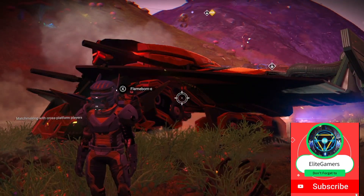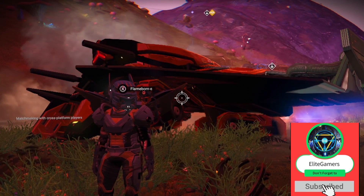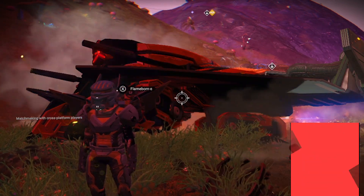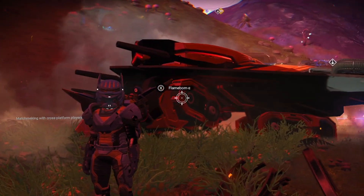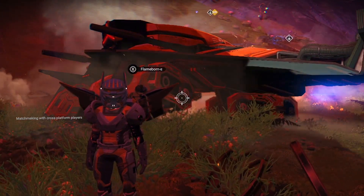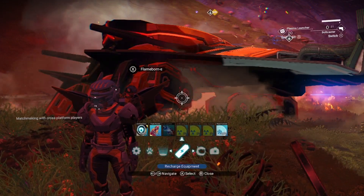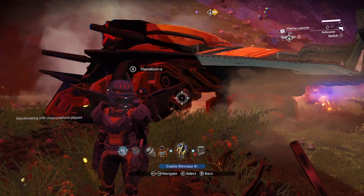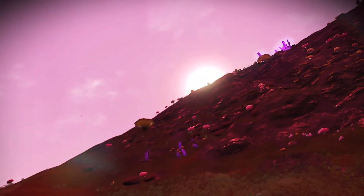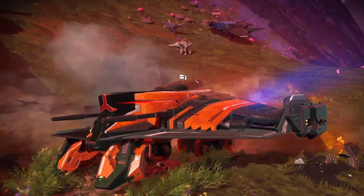Hello everybody and welcome to a quick video. This is a short video to explain an extremely quick method of jumping from ship to ship. You're going to come across a lot of ships which are C class, B class, and if you're after that S class ship you're not going to want any of those, so you want to try and jump from ship to ship extremely quickly.